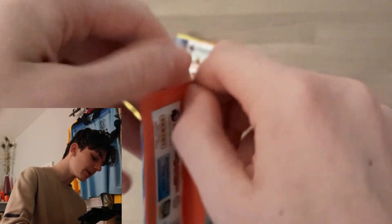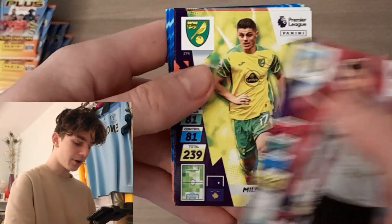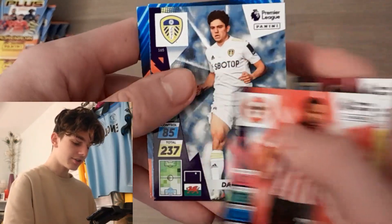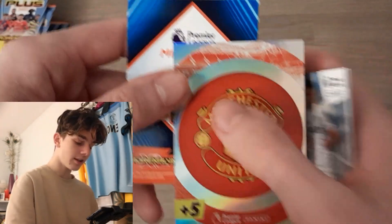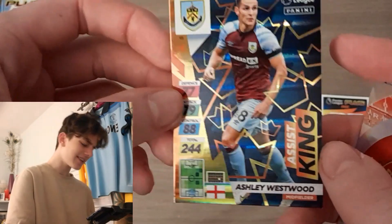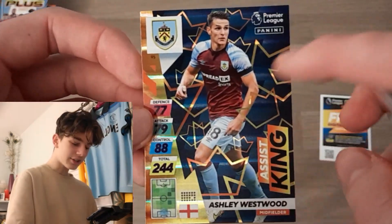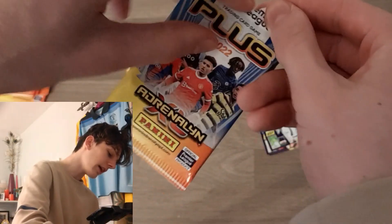Without further ado, let's rip into the first pack. We've got Nick Pope, Rashica, Zanka, Dan James, the Manchester United logo, and the Bernie midfield assist king Ashley Westwood — look at that, the crowns in the background, the blue! Oh my word, nothing gone baller level but still a fantastic start.